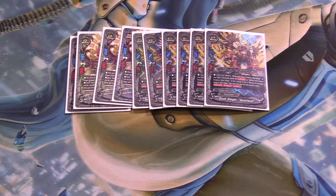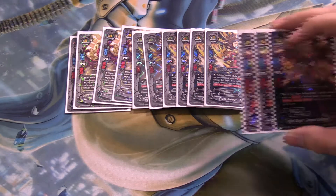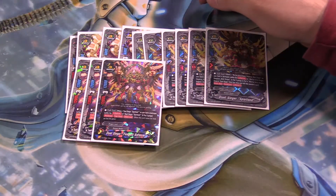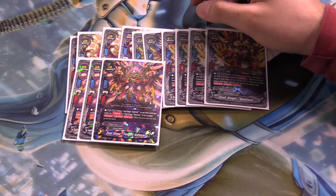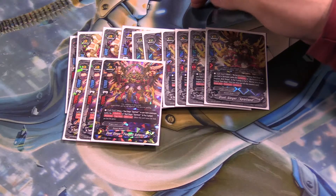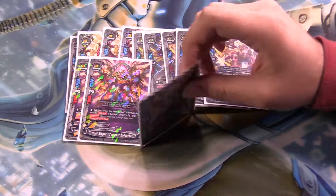If you fail to keep him on the field, or you go into Rush Suicide Seeger, you go into your next form: Dualseeker Tempest Enforcer. One of the scariest cards back when I used to play Buddyfight in my early days. Pretty insane.